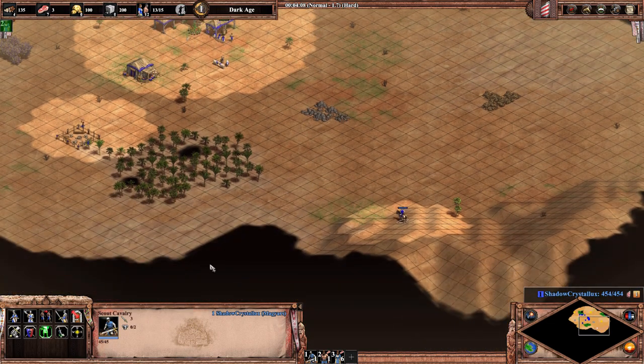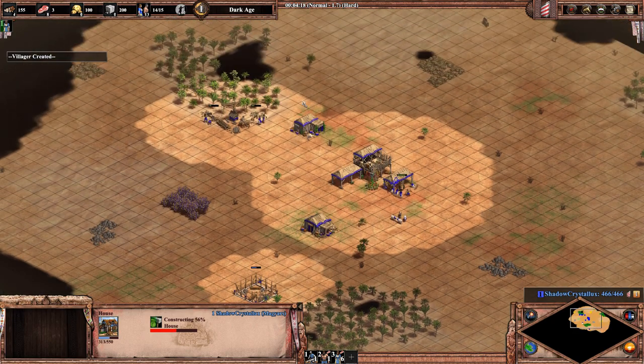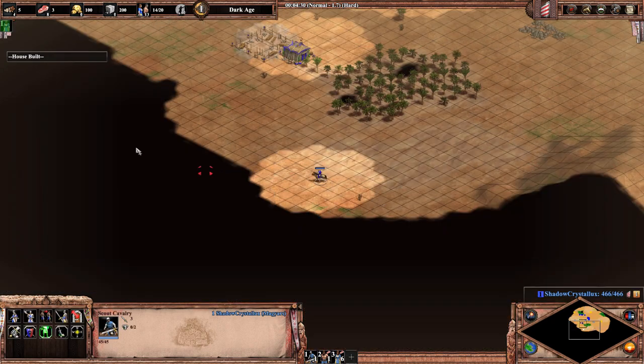Villager 12 makes a house, then a barracks, and two more houses. You may have needed a 4th drop of the little wood to achieve placing the barracks out at this moment. This villager will wall the rest of Dark Age using palisades.